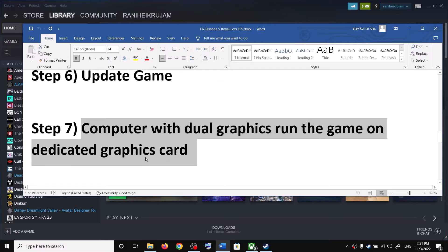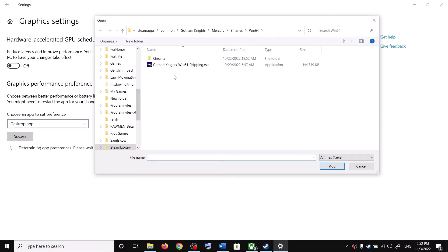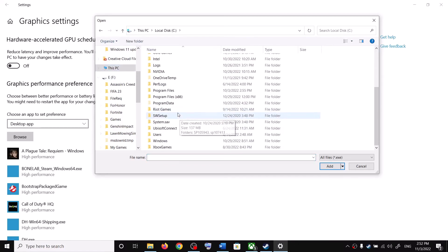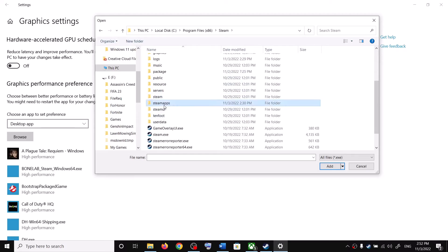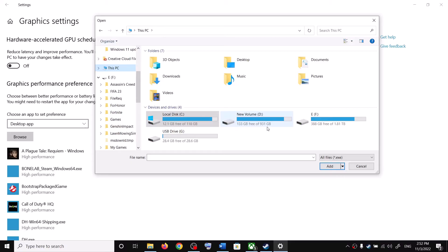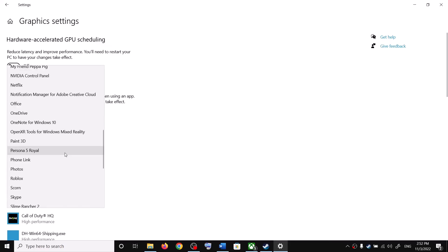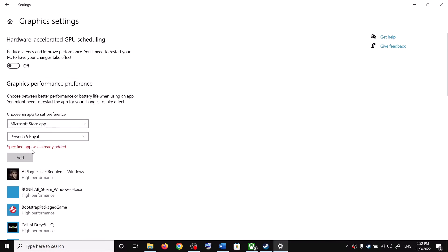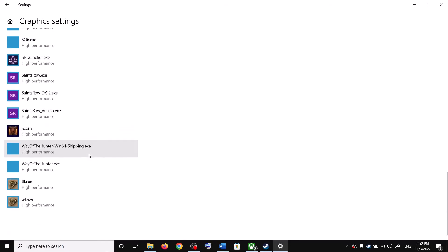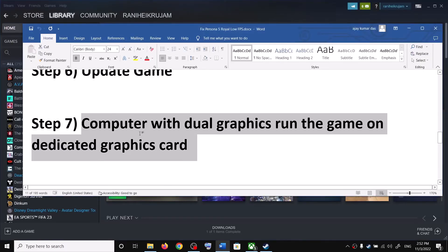If you have a dual graphics card setup, make sure the game runs on the dedicated GPU. Type Graphics Settings in the Windows search box and open it. Click Browse, navigate to the game installation folder — for Steam users it's in Program Files (x86) > Steam > steamapps > common > Persona 5 Royal. For Xbox Game Pass users, select Microsoft Store App, find and select Persona 5, click Add, then click on the game, select Options, choose High Performance, and click Save.